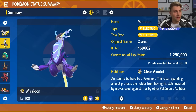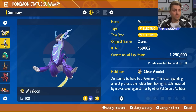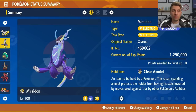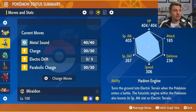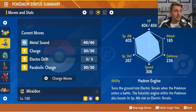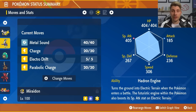The next one is Miraidon — a very effective method just like Iron Hands. For those Scarlet players that have Miraidon, this is going to be just as effective and you can do it in three turns as well. Clear Amulet is the held item — you'll see Noble Roar from Walking Wake trying to lower your stats, and the Clear Amulet prevents that. It's Electric Tera type, level 100, Hyper Trained. The moveset is Metal Sound, Charge, Electro Drift, and Parabolic Charge with the Hadron Engine ability and an EV spread of 252 HP, 252 Special Attack, and a Modest Nature. Turn 1 go for Metal Sound, turn 2 go for Charge, turn 3 go for Electro Drift — and that picks up the knockout on Walking Wake. As easy as that.